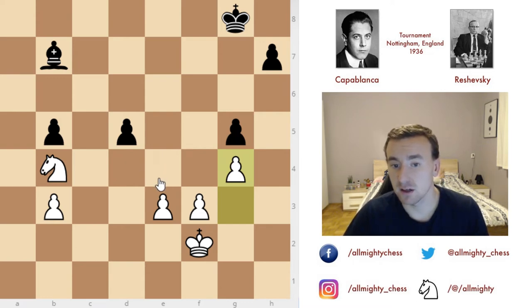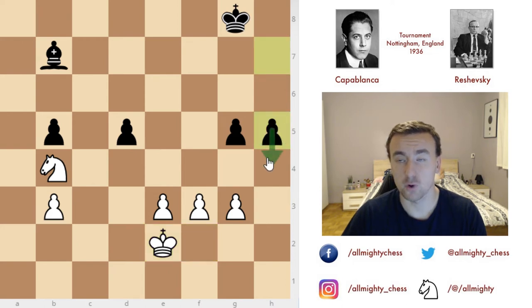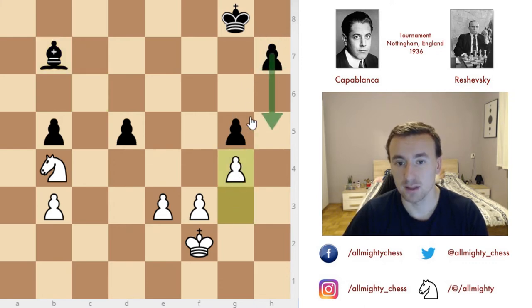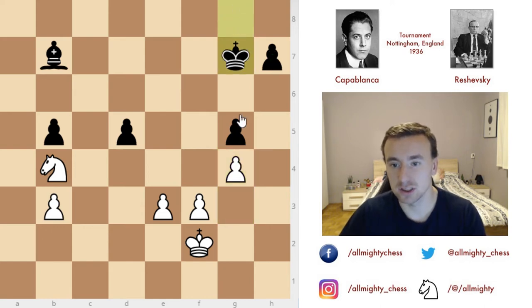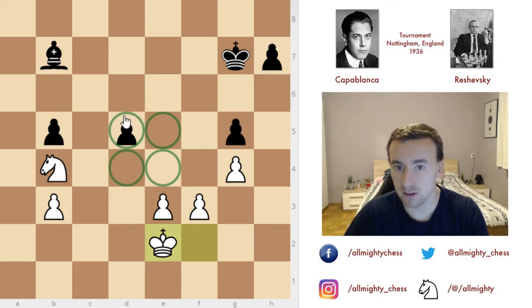White needs to take account of his weaknesses on either side of the board. If he doesn't play g4 and instead plays king to e2, then h5 followed by h4 is a big threat — black could easily create a passed pawn, which would be a big advantage. So Capablanca simply plays g4, and now h5 isn't possible anymore. Even if black tries to play h5, the pawn can capture; if black tries g4, the pawn can capture. There is no way black can create a passed pawn, and just by that white is the only side that can play for a win, unless white blunders horribly. After g4 we see king to g7, and then king to e2 — centralizing the king, coming to the four central squares.